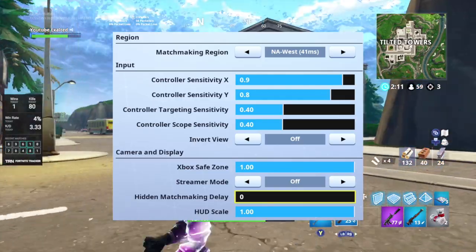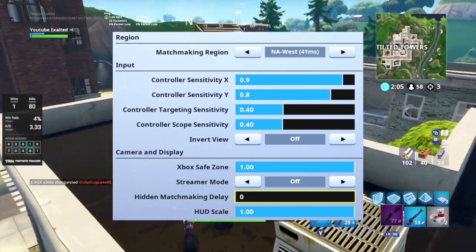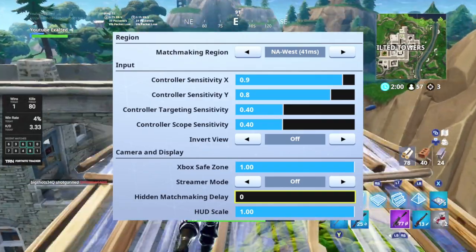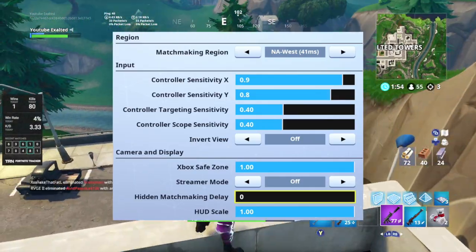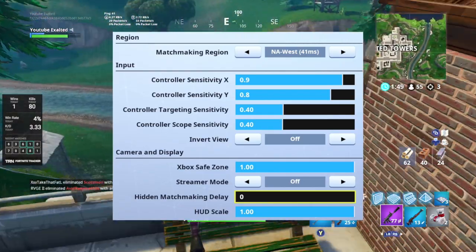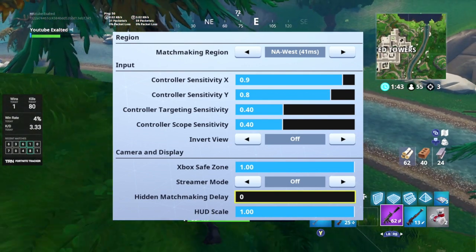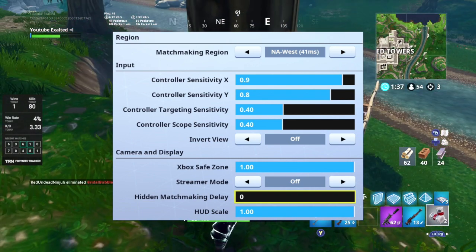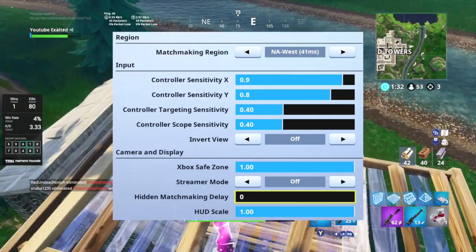Invert view makes it so whenever you look, it looks the opposite direction. If you move your thumbstick down it'll look you down, but if you have invert view on, it'll look your player up — just opposite controls, personal preference. For camera and display, Xbox safe zone — you definitely want that full. It's pretty much your viewing screen, part of the HUD. If you have it less than full, you can't see as much and it narrows in your camera angle.